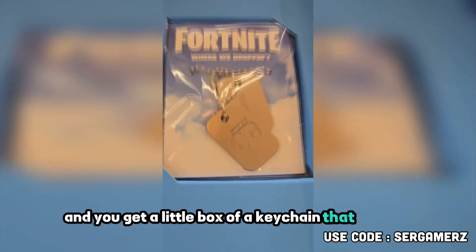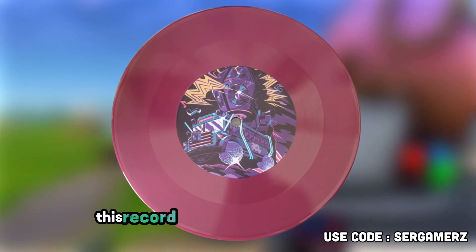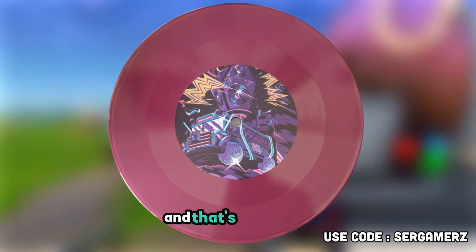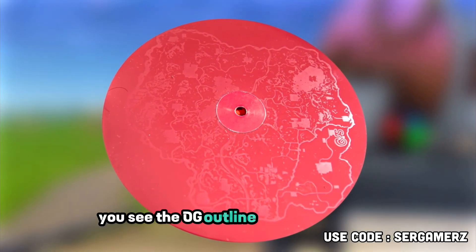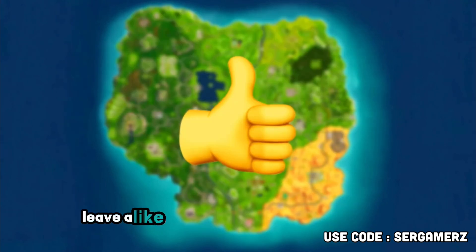You get a little box with a keychain that says 'OG.' This record has the OG lobby track sound, and that's not even it — if we flip it over, you can see the OG outline of the Chapter 1 map.